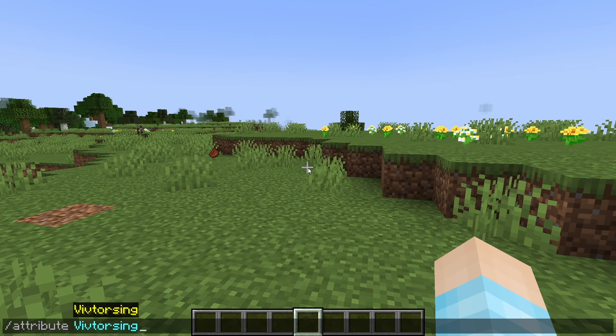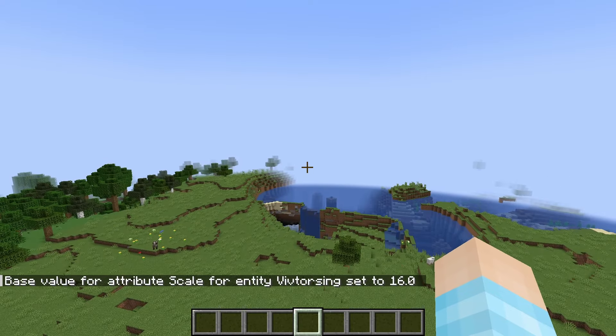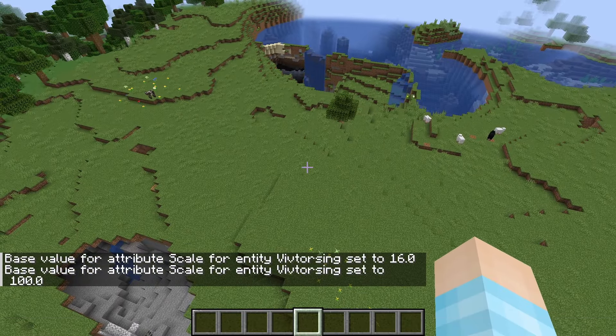So we use the attribute command, and we have the new scale thing that Mojang added — super cool. What you want to do is set this to the highest value, which is 16. You can do 100 if you want, but you're not going to get any taller, so 16.